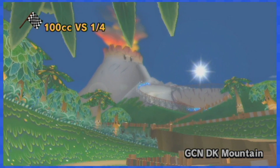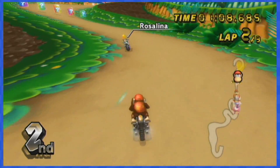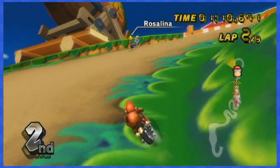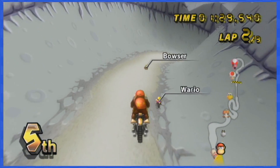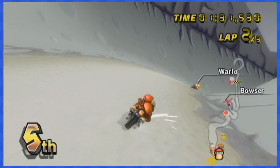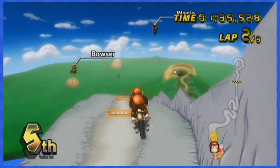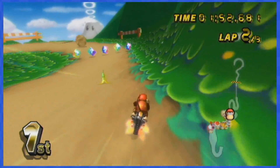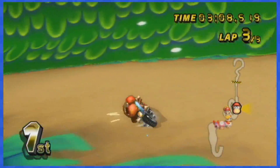GameCube DK Mountain will be a little bit annoying climbing up, as you'll need to go in the grass next to the track to dodge the first boxes. Once out of the cannon, going down the mountain, I strongly suggest not using the wooden platforms as they feature deadly item boxes. The rest of the boxes on the track can be dodged by rolling in the grass, and that's pretty much it.